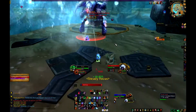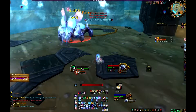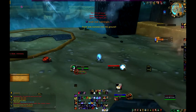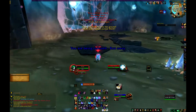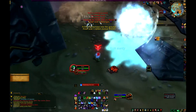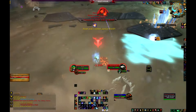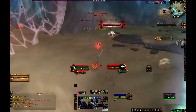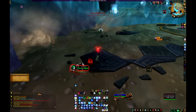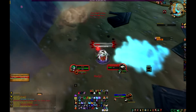Once Phase 2 does occur, what you're going to want to do is shoot down the little orbs floating around. They will form frost patches — you can see I'm shooting one right now and it forms a frost patch. Basically what this phase is, is you're kiting the boss, trying to kite him through the frost patches. If the boss hits a frost patch while he's submerged, it will stop him for a few seconds and allow you time to get away.